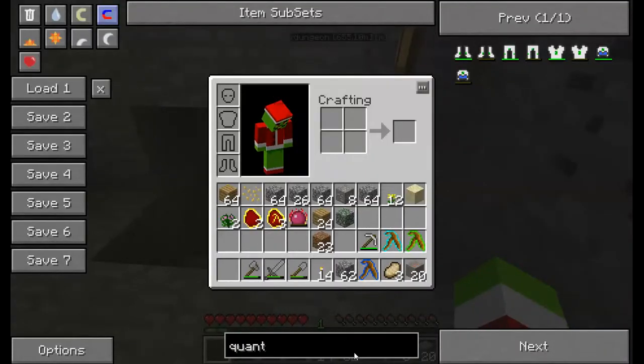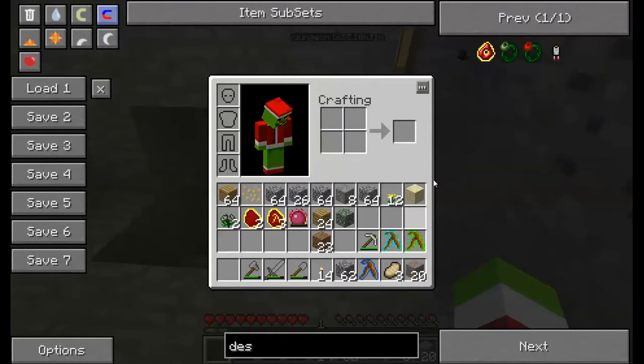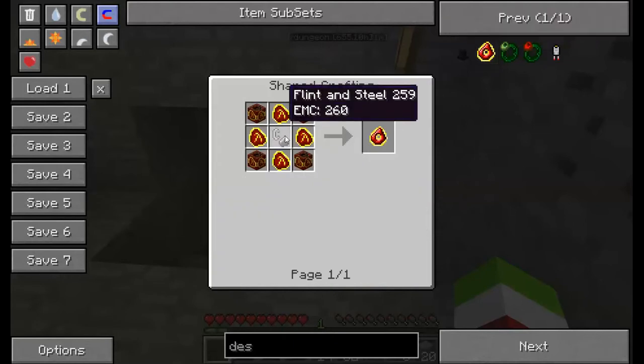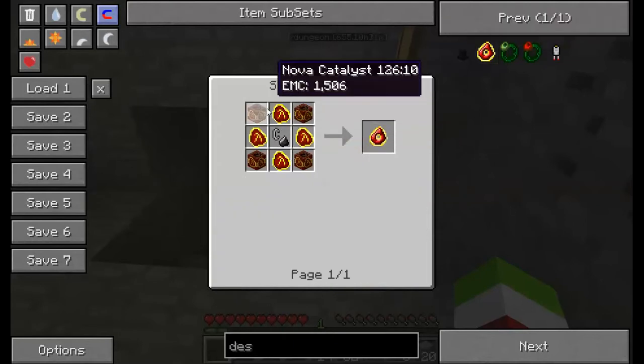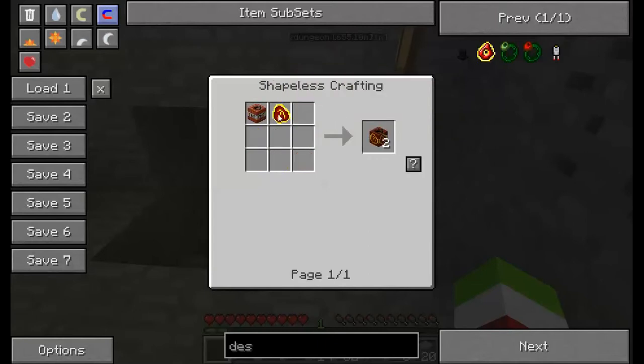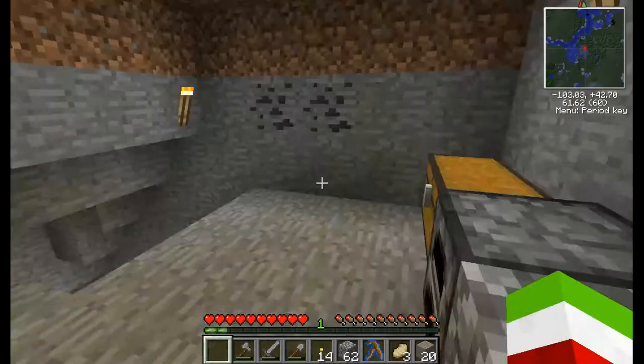Last time we were here, we were attempting to make a destruction catalyst, which is pretty much just a catalyst that needs a lot — and a lot of coal. So we need coal.